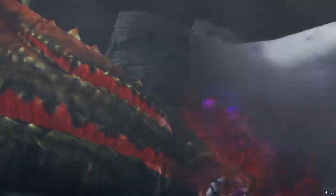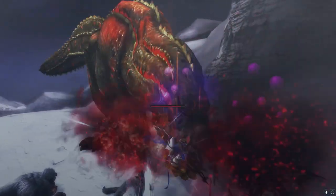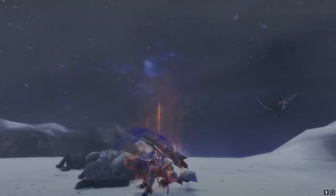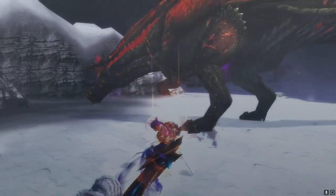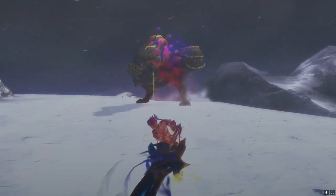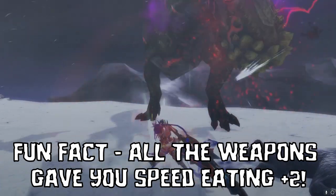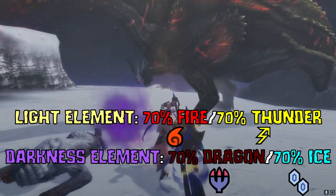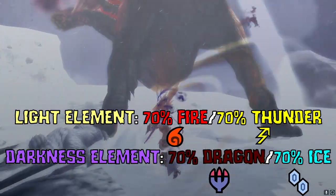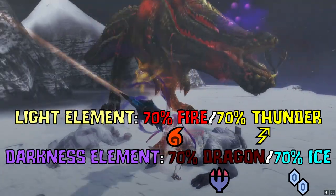We're going to be covering the gear first, and then I'll cover each fight, to give you an idea of where the game sat at this time and exactly the impact these new migrant monsters had. The weapons were incredibly competitive — they boasted amazing elemental power, and even powerful combination elements made an appearance, such as darkness and light for Gore and Shigaru Magala respectively. Yeah, trust me, those really were the names of the elements.